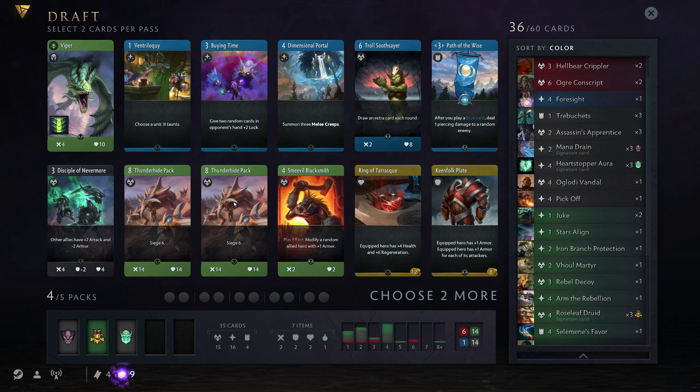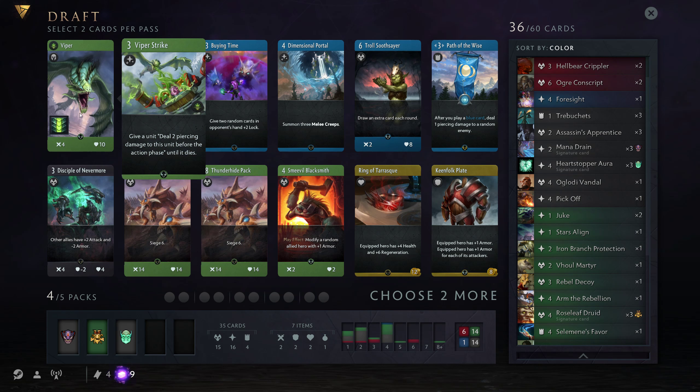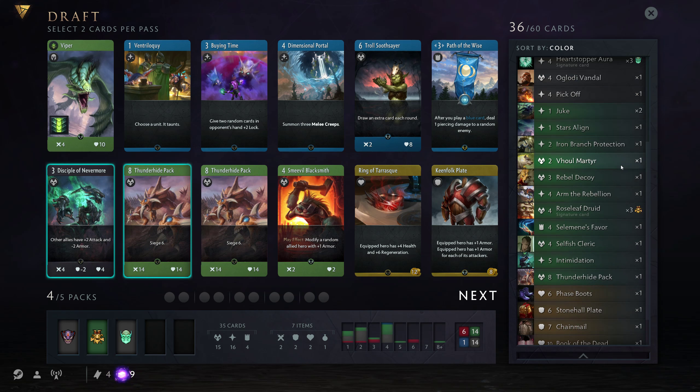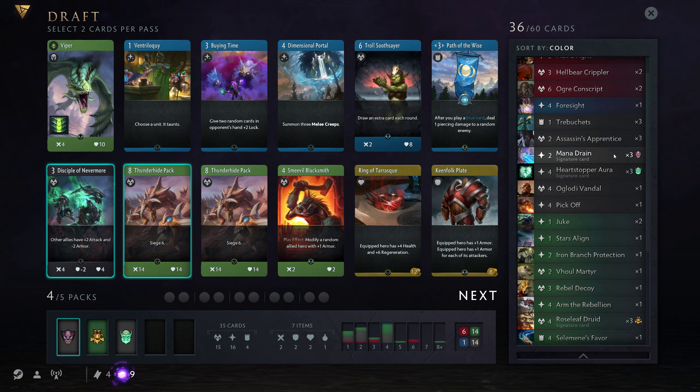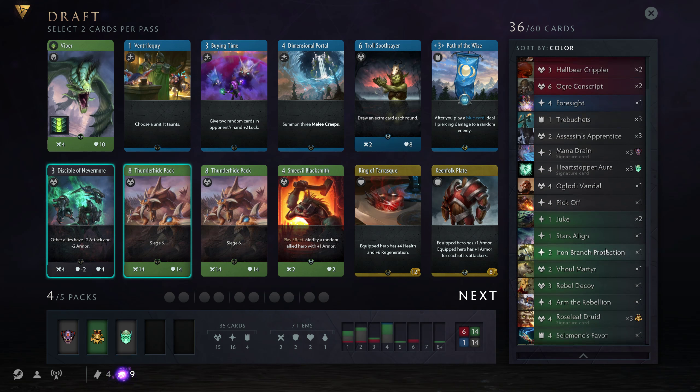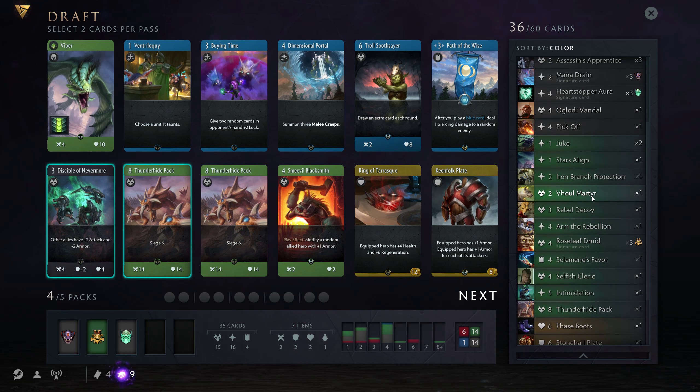We're offered a Viper, two Thunderhide packs, and a Disciple. I really like Viper, but I don't think he's that much better than Farvan, so I will skip him since our other cards are so extremely good. The question is — should I get both packs, or a pack and a Disciple? Since we have a lot of early game with three Apprentices, a Gloady, and some small minions, and we already have one Thunderhide, I could go for the Disciple. But my heroes aren't the most rushy, and I do like to play for control, so I'll actually go for the two Thunderhides.